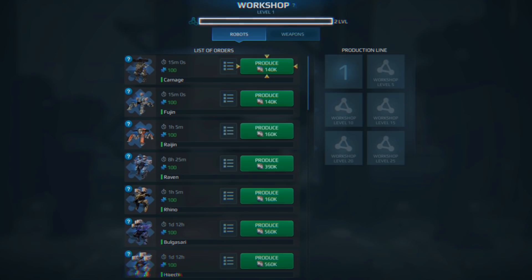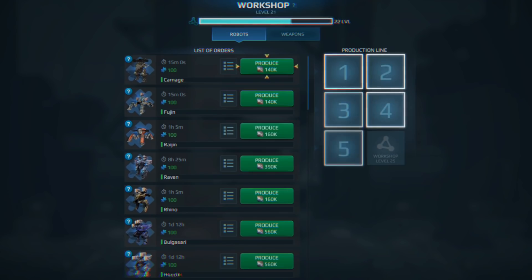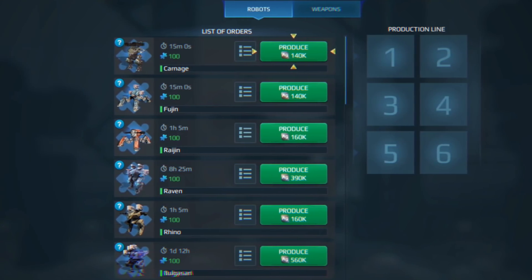As before, the workshop becomes more capable as you use it. First, you get more production slots. At the beginning, you can produce only one item at a time, but it goes up to six as your workshop levels up. You also learn to produce components in bigger batches, which is more efficient both resource and time-wise.